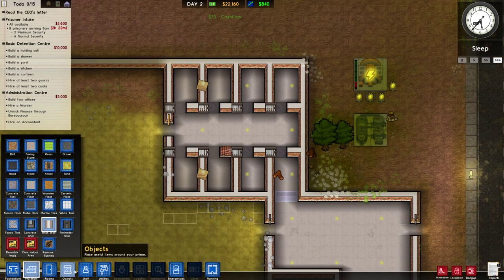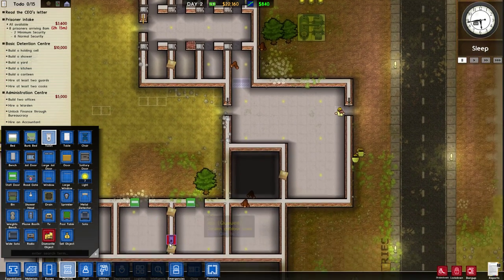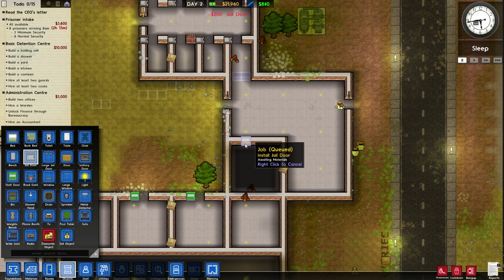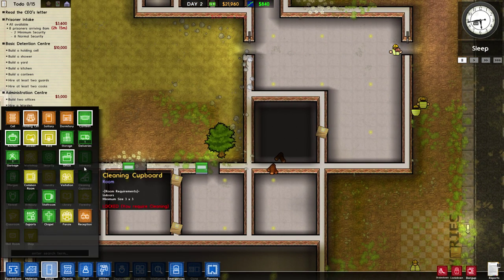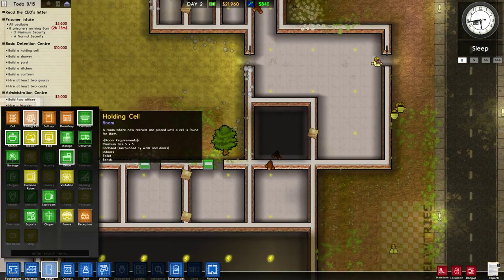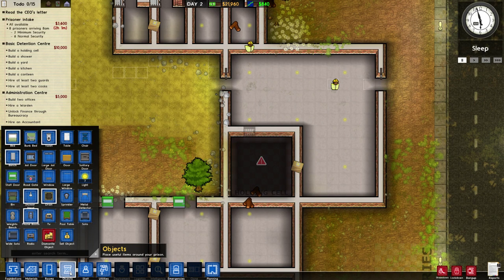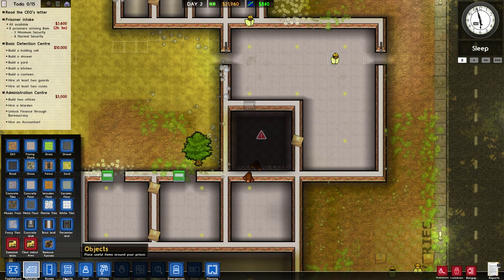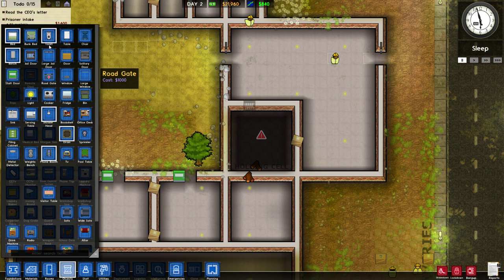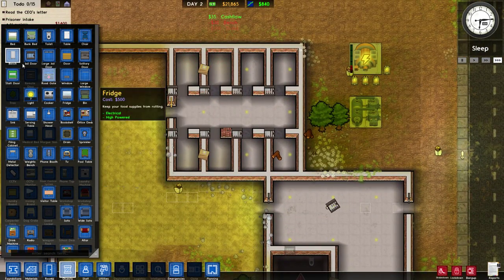We need to add this missing wall because workers didn't put it in for some reason. We also need to add all our furniture items and only have two hours and 15 minutes until everybody arrives. First let's put in the holding cell — we go to rooms, find holding cell, and place it. It just needs a toilet and a bench. I want to get this done first because if there are no cells ready, at least we have a holding cell to put people into.